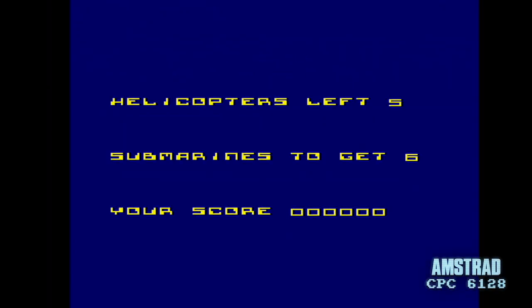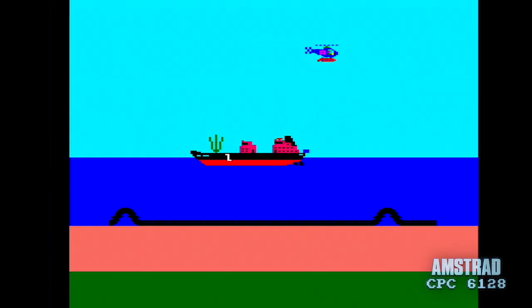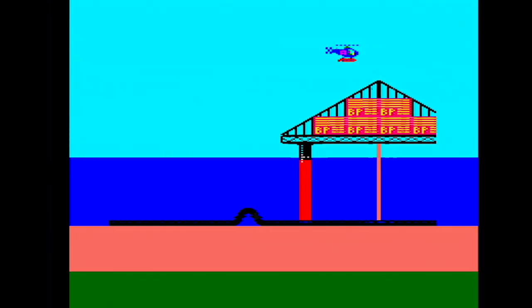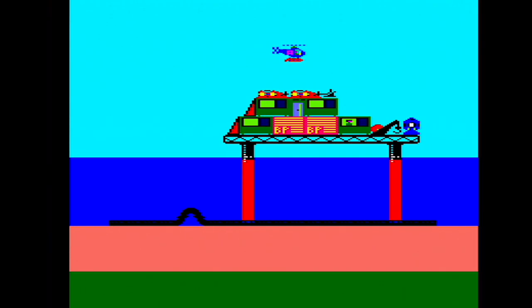Starting on the CPC from 1985, we've got five helicopters and have to get six submarines. You start off in the air on the CPC version — take note — and you're flying across the North Sea, and you have to attack the submarines who are attacking all the North Sea oil rigs.